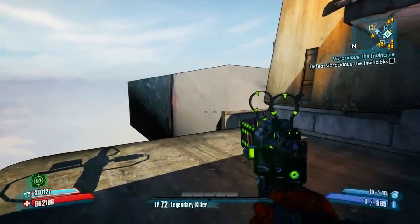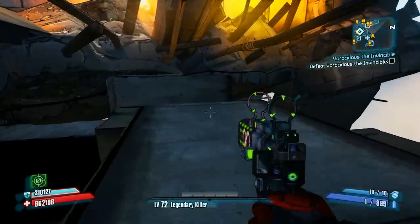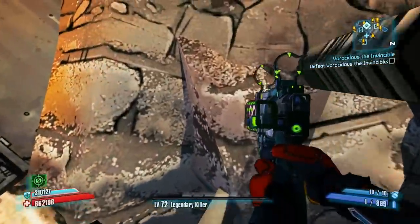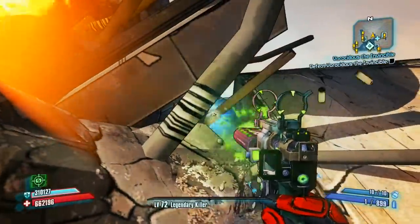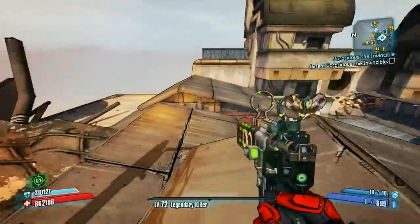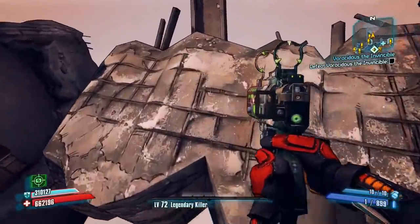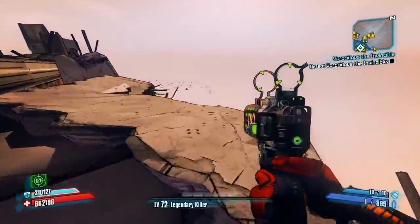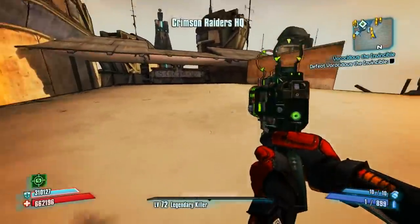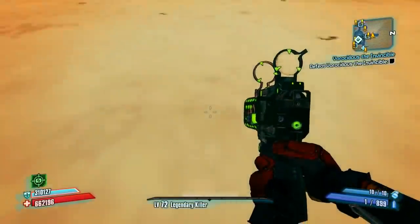Here we are back outside. This is the area where we jumped to get inside Marcus's building. But instead we're turning around and going to try jumping through these pipes. Keep in mind it can sometimes take a while — sometimes I get it on my first try, other times it takes literally 10 minutes. You just jump through them and you'll be outside the map. There are some invisible barriers, but over here you can actually get on top of the Crimson base itself. Once up there you can actually crouch and look down inside, which is pretty fun.